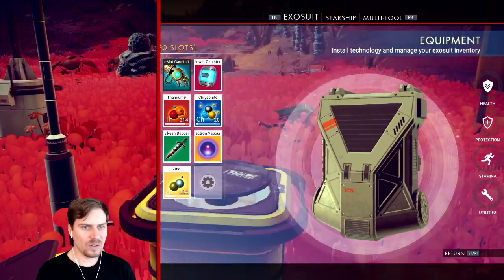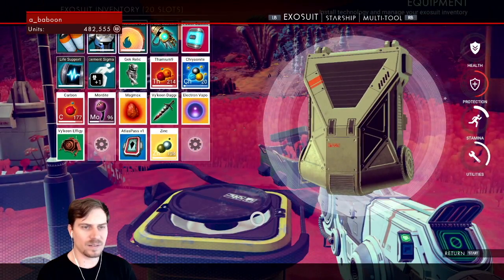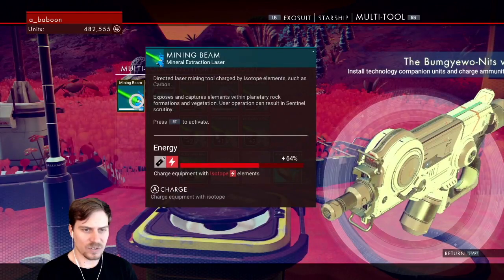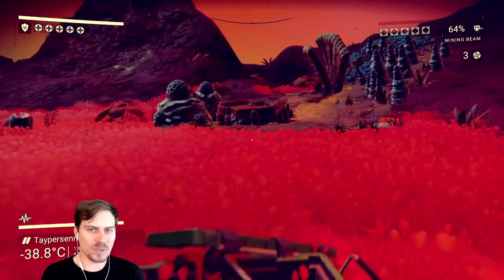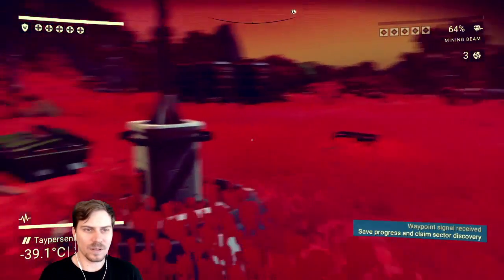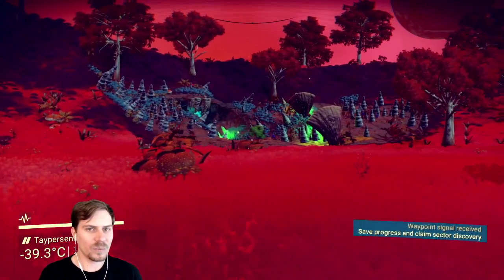This will be a power canister, okay. We'll hang on to that for a second. We can charge this with a power canister, right? We'll hang on to that - as soon as we need to, we'll charge the thing with it. Wow, this was quite a haul, really nice.